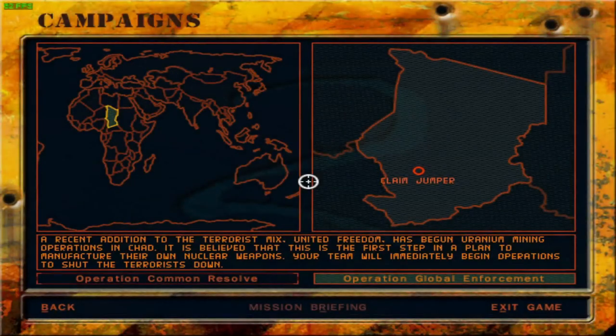Greetings fellow Earthlings, welcome back to Delta Force 2. We are going to tackle a new operation today called Operation Global Enforcement. The scenario is something like this: a recent addition to the terrorist mix — United Freedom — has begun uranium mining operations in Chad. It is believed this is the first step in a plan to manufacture their own nuclear weapons. Your team will immediately begin operations to shut the terrorists down. That's essentially the basic narrative of this entire campaign called Global Enforcement.